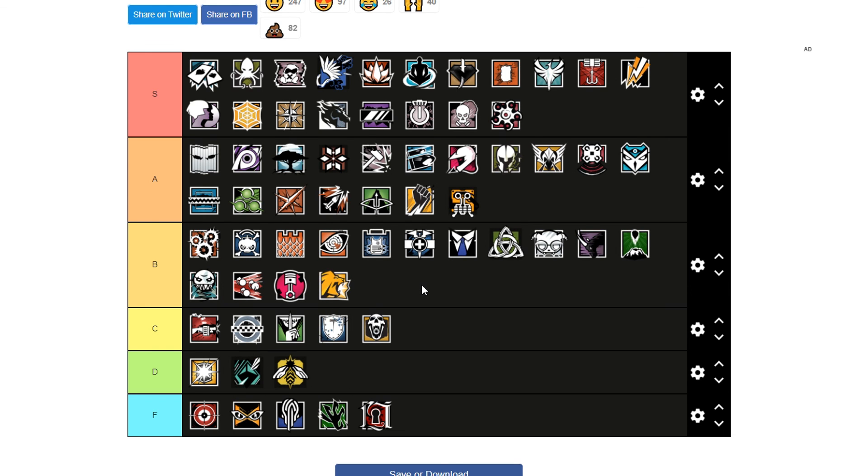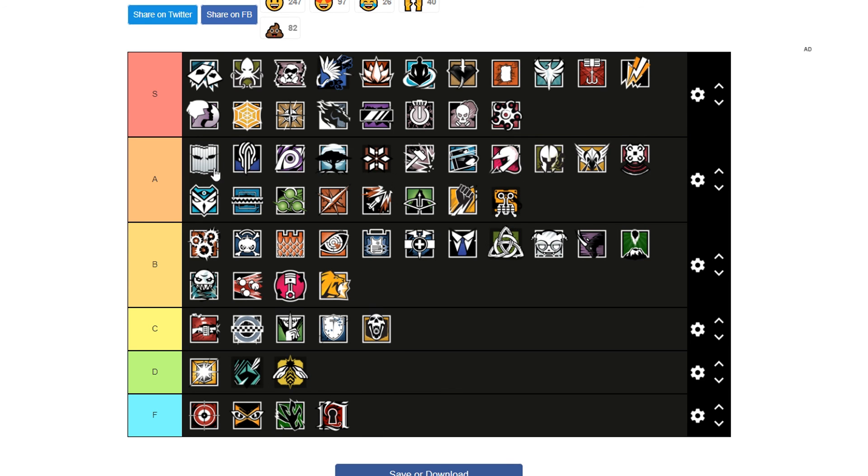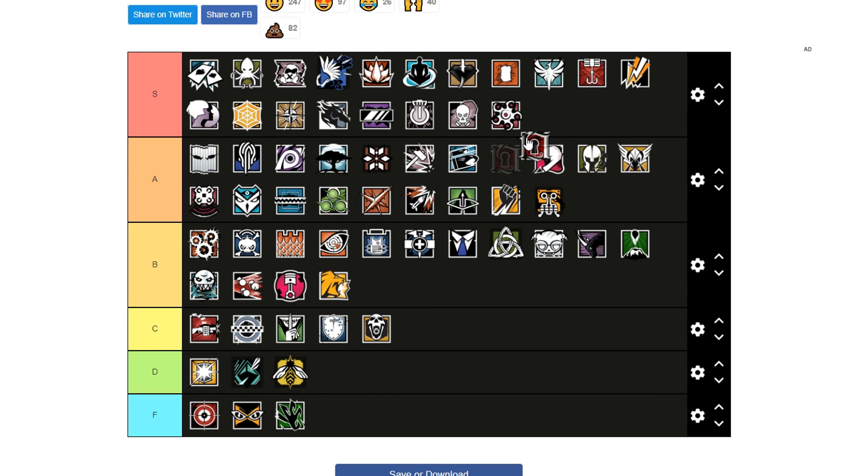Lion is B tier — sort of a shadow of himself. Then we've got A tier or S tier — he's really really good as an entry fragger but people don't really utilize him. Flores is an S tier operator — he can just single-handedly win rounds.